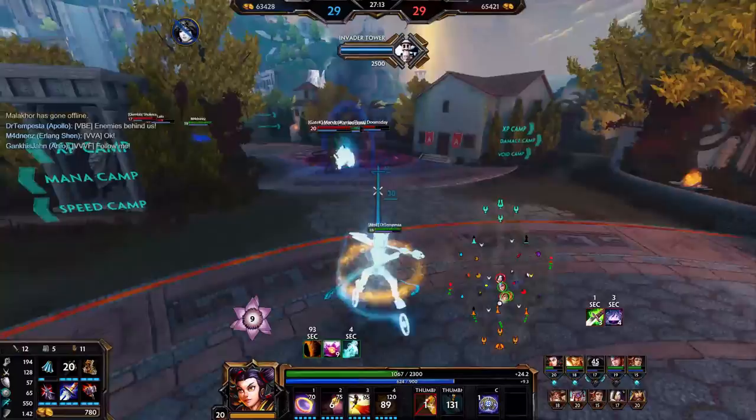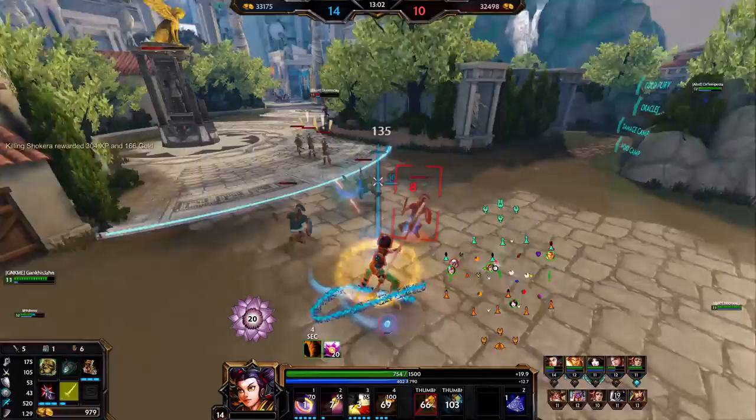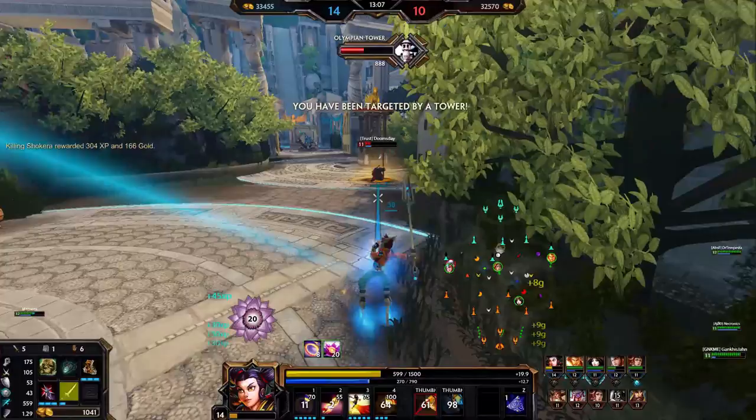Worst case scenario, you can hit a single opponent with your ring, which is pretty ineffective, but at least it's something. You can also use your ring for speed boosts for yourself and slows for your opponent, both of which can be effectively done on minion waves and jungle camps.